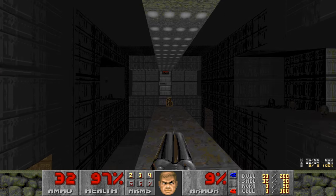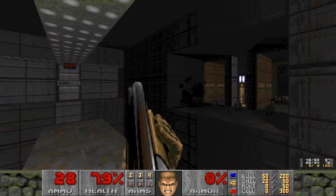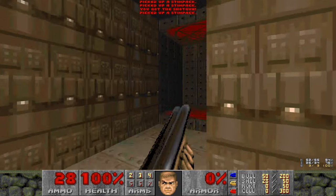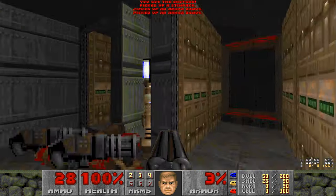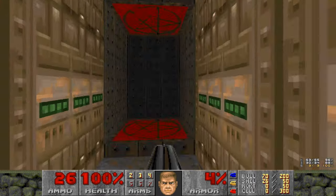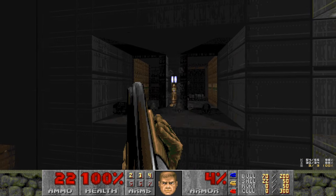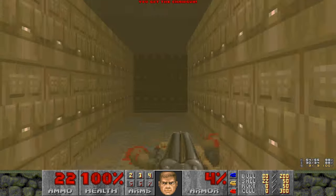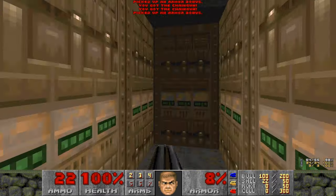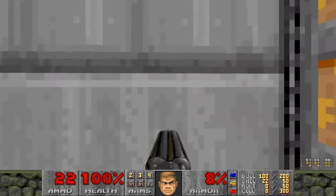The final fight is here. When you grab the yellow key, these doors open up with a bunch of chaingunners. We're going to take both paths here to kill all the enemies. I don't usually see the spectre teleport up like that. To the exit — let's go. And that's it.